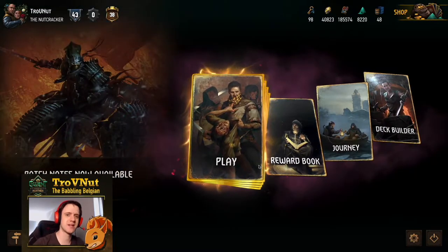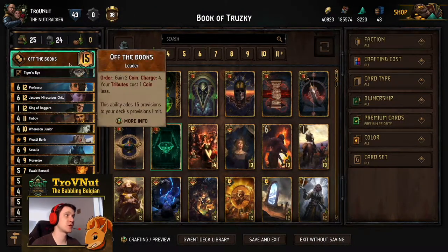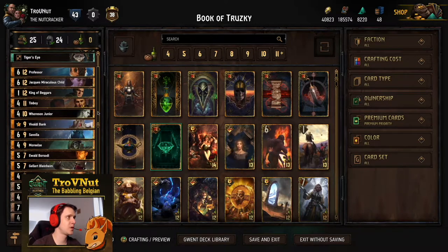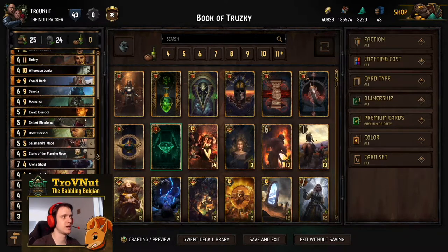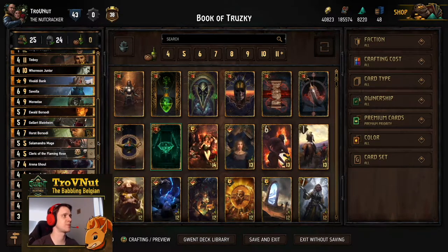Let's head into the deck builder and take a look at the cards. It's an Off the Books Syndicate deck — Off the Books gives you one coin discount on all tribute abilities and you have four charges. Since the buff you get two coins for every charge, so eight coins total, plus the passive ability where every single tribute costs a coin less, which is really powerful. We're focusing on a lot of tribute abilities because of that, gaining a lot of benefit from our leader ability.